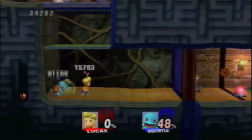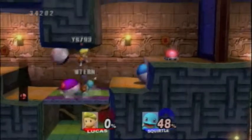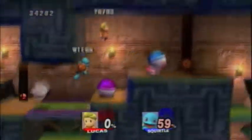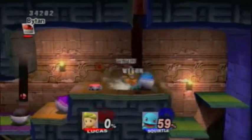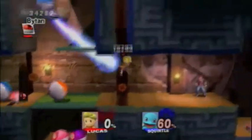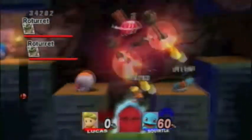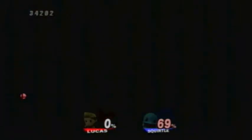This door puzzle is straight out of a Kirby game. At least these make us move faster. Just hit the right switch to get that door — ignore the enemies.